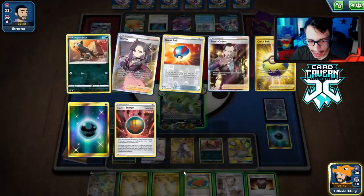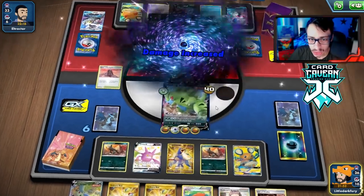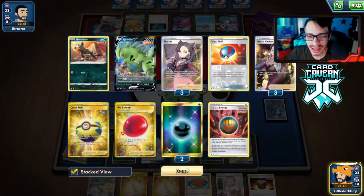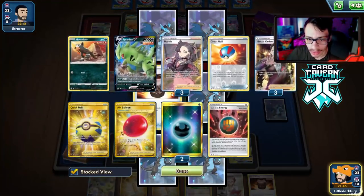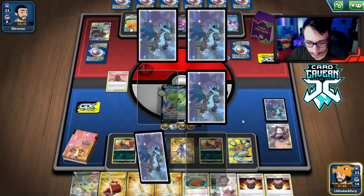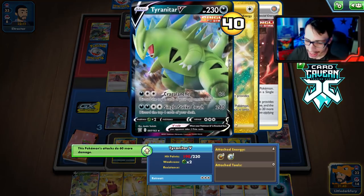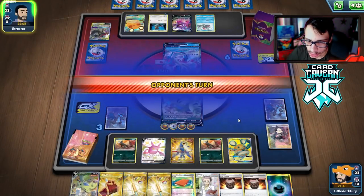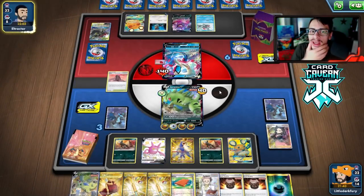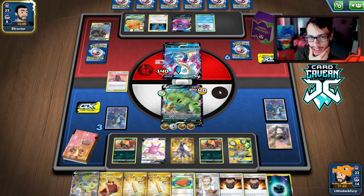We can Tower and then Rod, but I think we just go for the big knockout here. Single Strike Crush for 300 damage! We didn't get rid of anything too important, though we lost all our Boss cards. We have Pal Pad in hand though, so that's fine. We get a bunch of prizes and are in a pretty good spot. I can't imagine they'll be able to knock me out this turn.